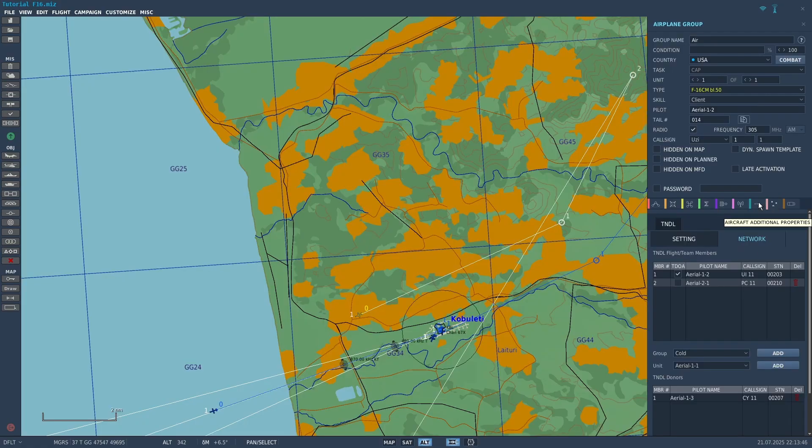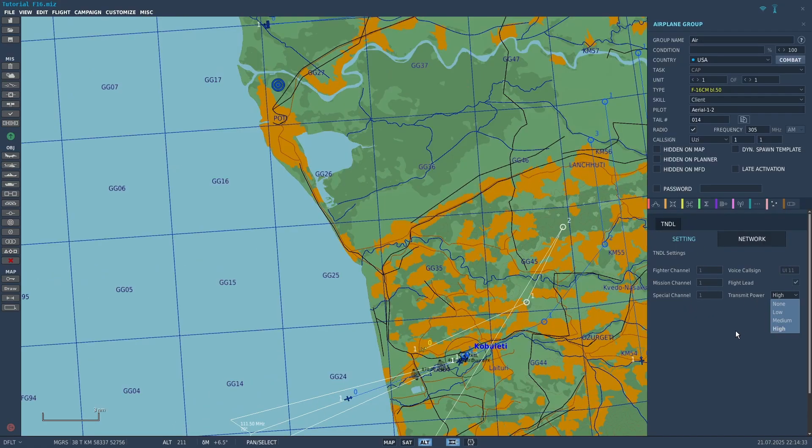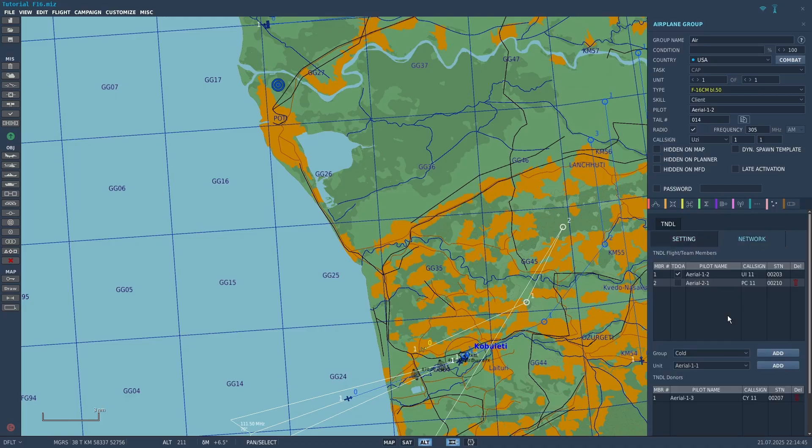Next, the pink tab. This is where you're going to actually be setting up Datalink. There are two tabs: Settings and Network. In the Settings tab, you don't need to worry about most options — it doesn't even let you choose anything. The only thing you can adjust in the Settings tab is the Transmit Power. I'm not sure exactly how Transmit Power is modeled in DCS, so I would just leave it at the default setting.